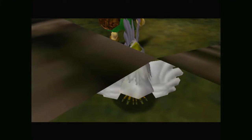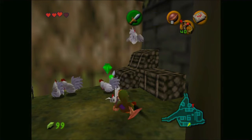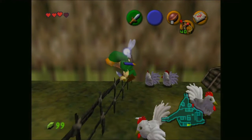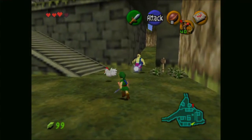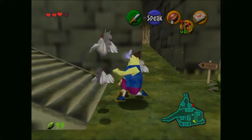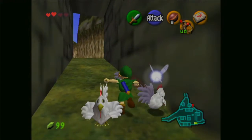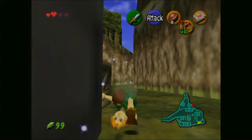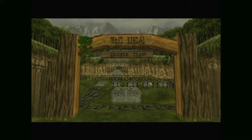If you hit the cuckoos too much, the cry for help comes — and now we're gonna die because there are so many cuckoos everywhere, coming from every direction. They do one heart of damage each. We need to get off screen into a different area. I think they just go away after a little bit anyway — okay, we're good. It's gonna return to normal now.